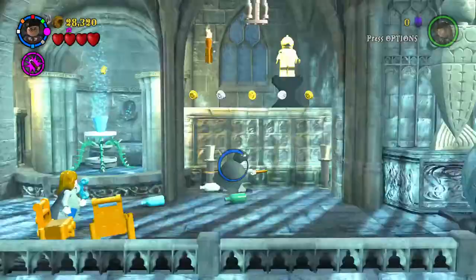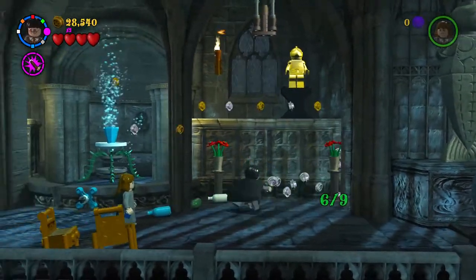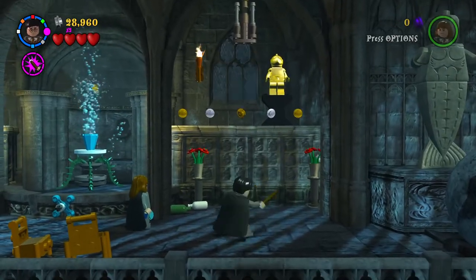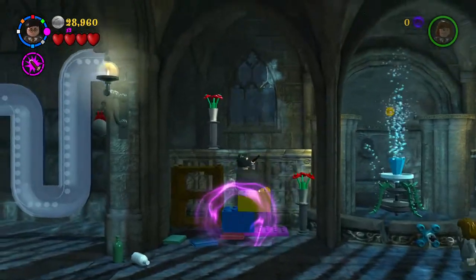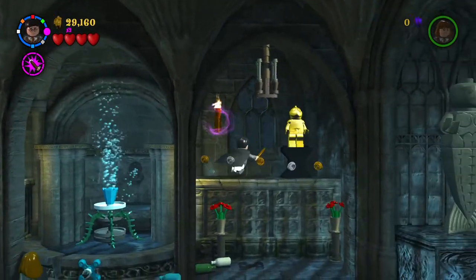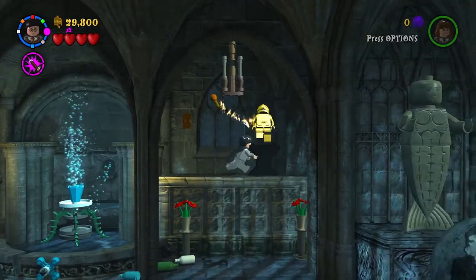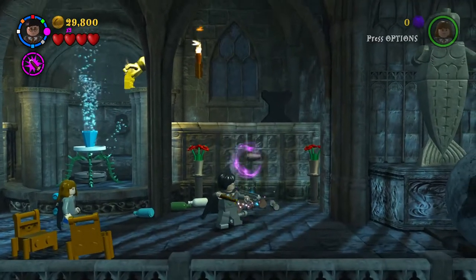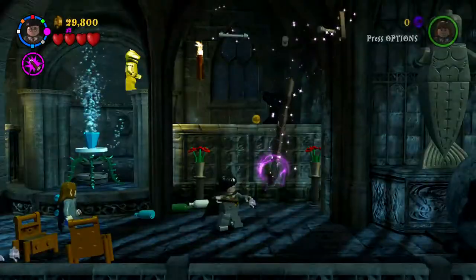Four out of nine of these little things — flower pot things, I don't know what to call them. They're unique and bizarre. Let's move over this way — we made it everyone. Now let's move this torch over there — we burned his butt on fire.